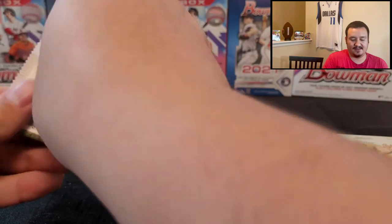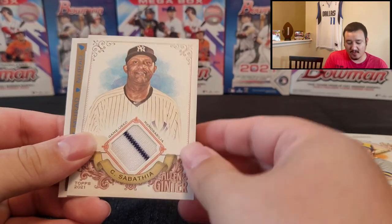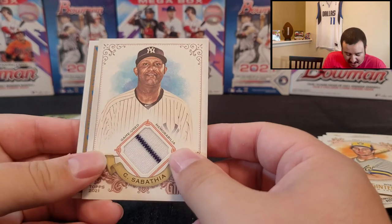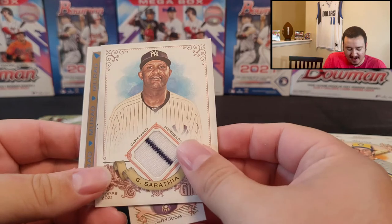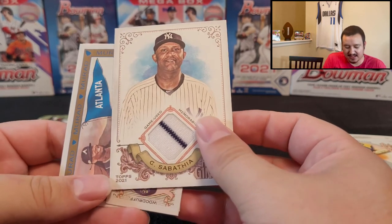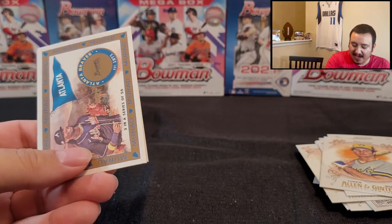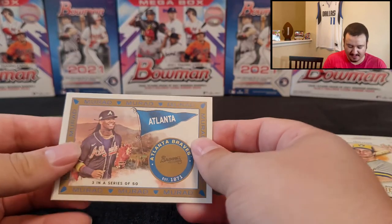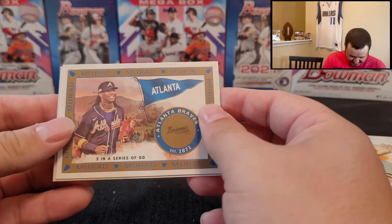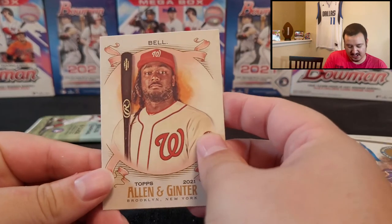Paul Goldschmidt. There it is — a CC Sabathia relic card with a piece of the pinstriping! All right, there we go. So out of two boxes, one relic is not that bad. I will take a CC Sabathia patch card. Also dropped a Brandon Woodruff mini card. And then Ronald Acuna Jr., I thought so. With a Josh Bell.